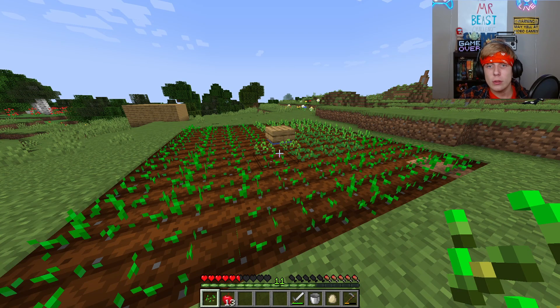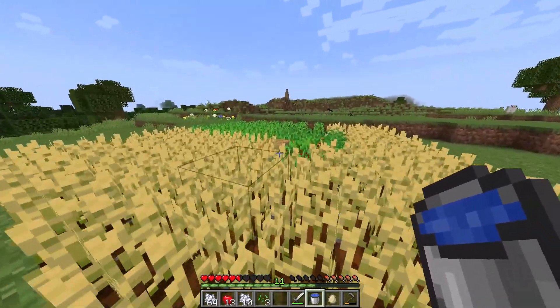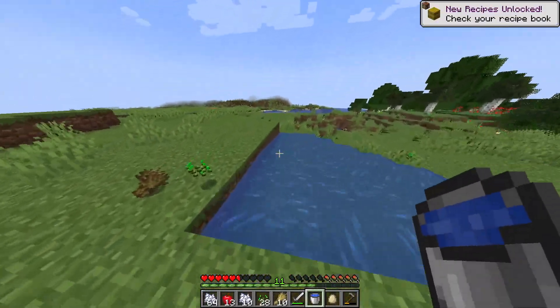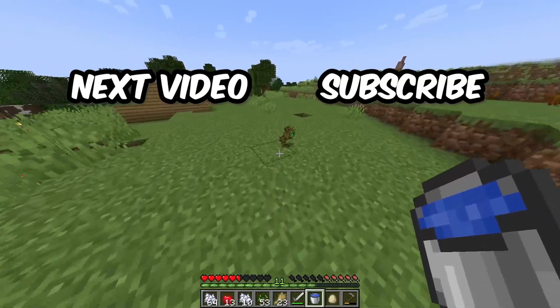I'm going to leave this and then come back to see how much it's grown. Once all of the crops have fully grown, put the water bucket over the slab to collect all of the plants quickly and easily.